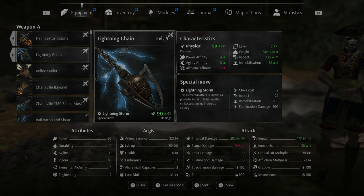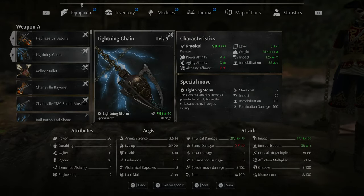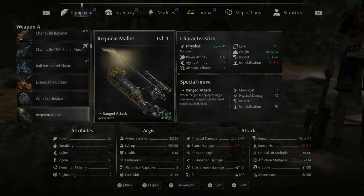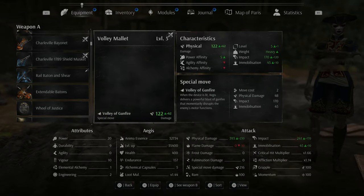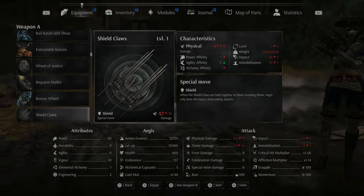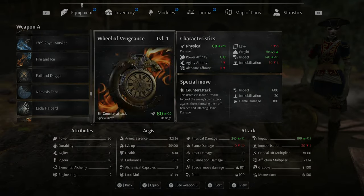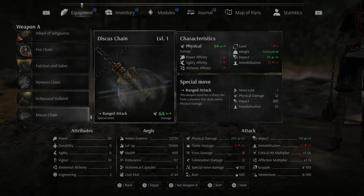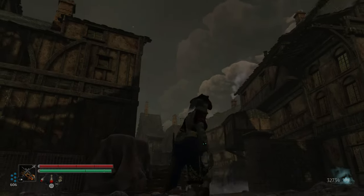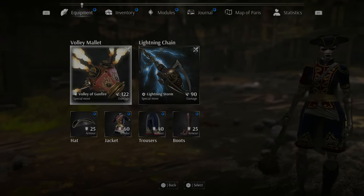I think we have gotten all the DLC weapons. We got the Lightning Chain, Rail Baton and Shear, Extendable Batons, and Wheel of Justice. That's four - I thought there were five. I don't know if the Discus Chain counts as one, because I got that as a pre-order bonus for the Bastide Edition. Very well could be. I should probably switch my weapon back.